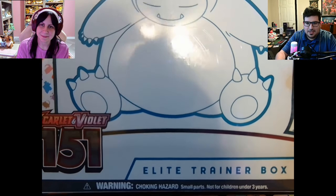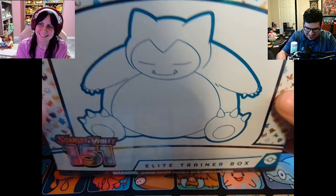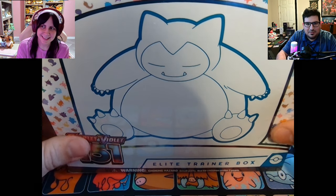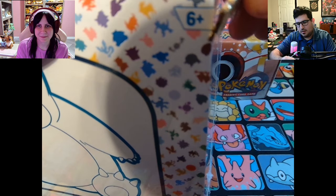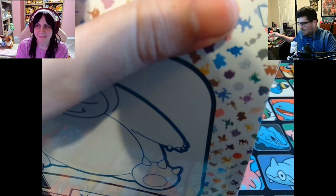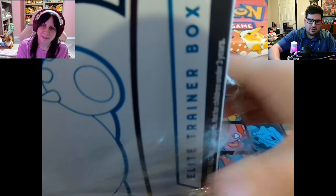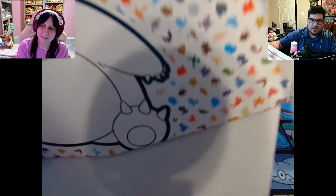I've got a 151 ETB and a special friend with me. Hi. Kristen, thanks for joining me. Anytime. I was just telling Kristen that all my 151 ETBs have been pretty bad, so I'm not expecting too much. But my hope is to get the Charizard — I'll start opening it — but I would be happy, honestly, with any good special illustration rare. The Zapdos? That would be sick. I don't have the Zapdos. I have two of him digitally, but I want it in real life.